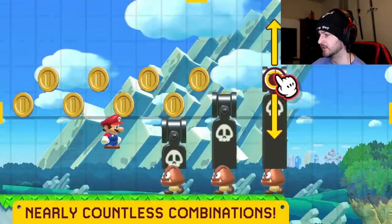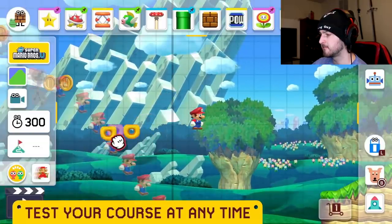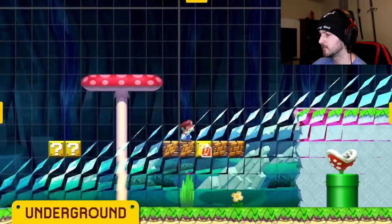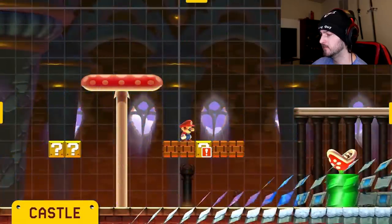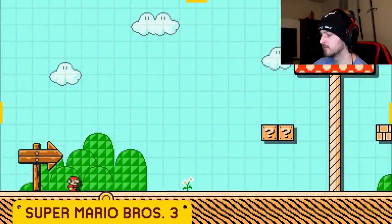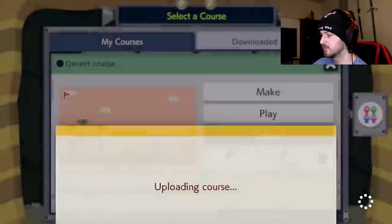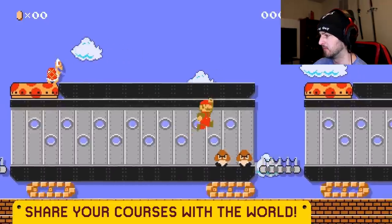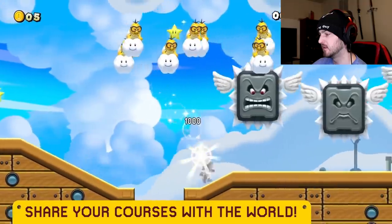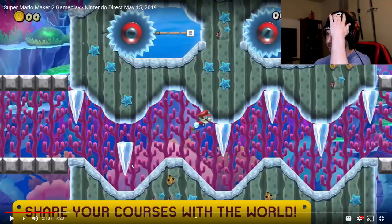Oh yeah, that looks fun. Jesus, that isn't even possible in regular Super Mario games. Taking a course you're working on for a test drive is a snap, allowing for rapid-fire experimentation. You can change the course theme — whether it's underground, underwater, castle — your choice. Even the game style itself can be altered, with options like Super Mario Bros., Super Mario Bros. 3, and Super Mario World. Complete a course and if you have a Nintendo Switch Online membership, you can share it with other players online. What if they added a Super Mario 64 style? These spike things — those are good. It's pretty much like a single-use thwomp when you think about it — it doesn't just repeat itself.